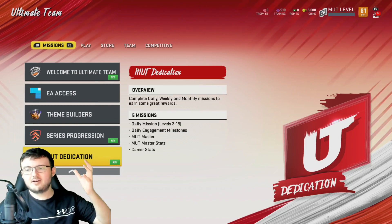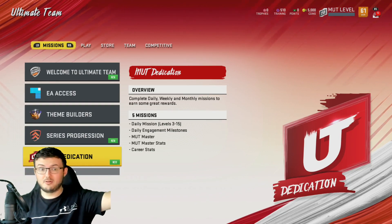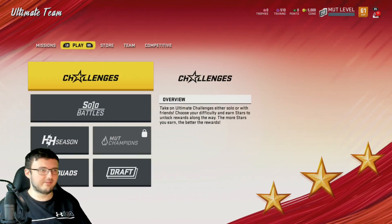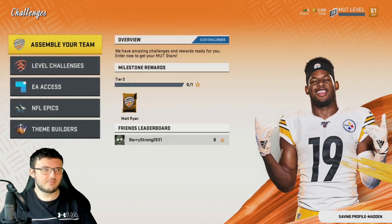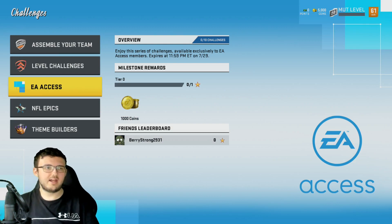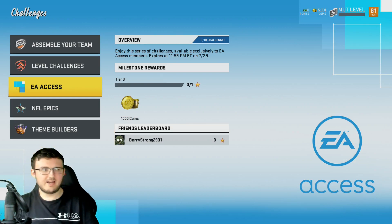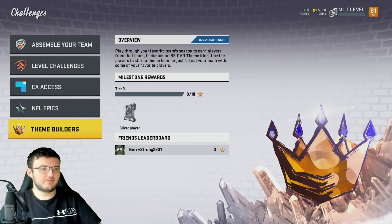A lot of this stuff you'll be thinking — oh my god, this is so new, what the heck, I'm so lost — but it's the same stuff as last year, just put in different places. We have Challenges right here. Click on Challenges and we have Assemble Your Team Level Challenges, EA Access Challenges which expire on Monday night at 11:59 PM, NFL Epics, and Theme Builders.